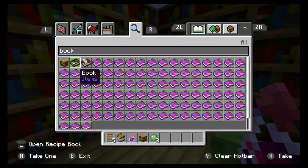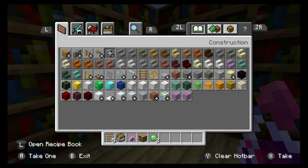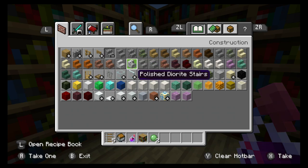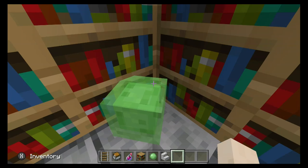And then you want to take some sort of stair. Put that one there, there, and there, so then you can walk up.